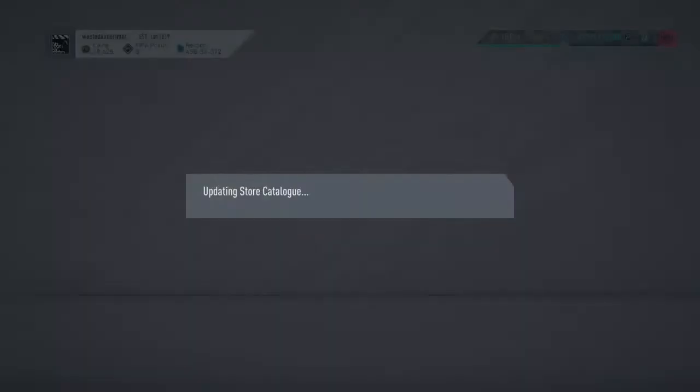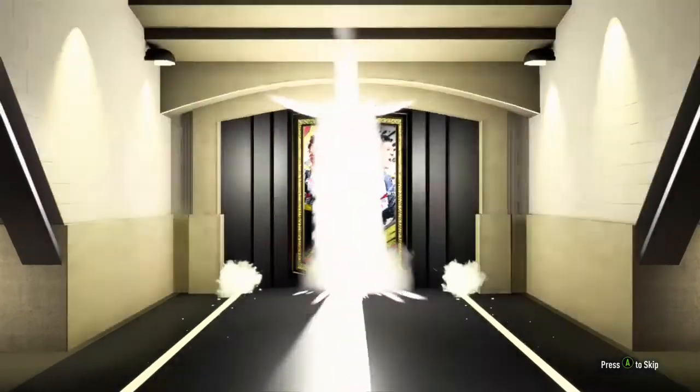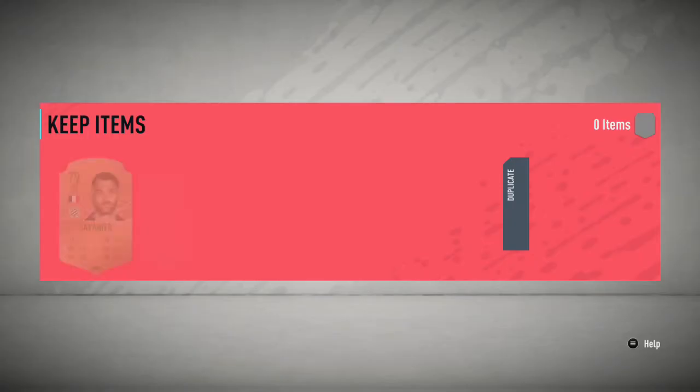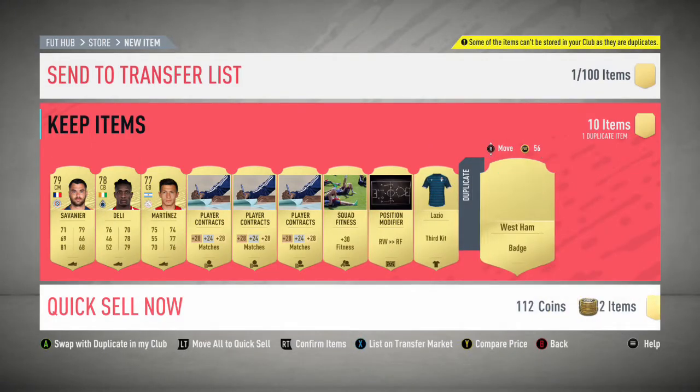It wasn't gonna be good — I'm not expecting anything from these because they haven't really paid out in the past. Rare gold pack, 12 items, mainly consumables. We get Bob Squats, we get nothing, Zuch, we get Savonir, Steli, and Martina, and a couple of kids. We'll take that.